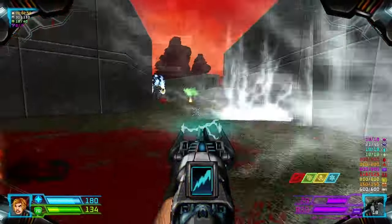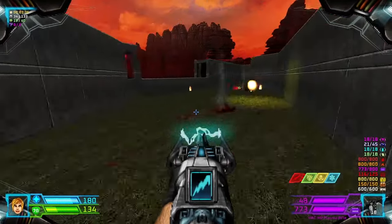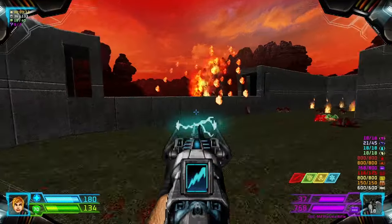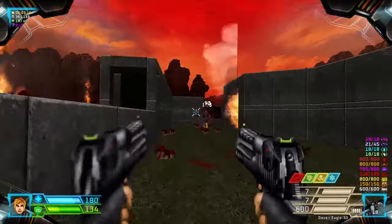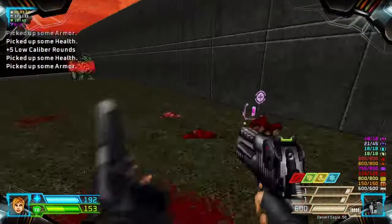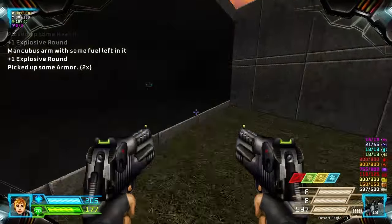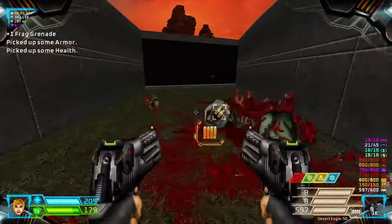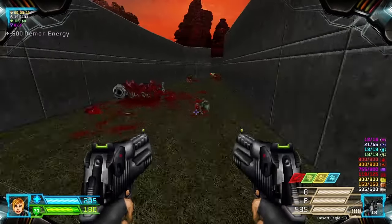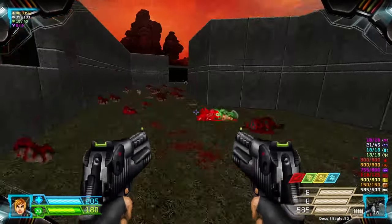Watch out for the Sparkle. We can grab the Unmaker from there. You can have the Unmaker from there, and we will be back with this room later on. For now, let's head back.